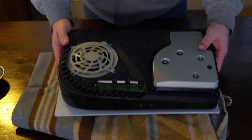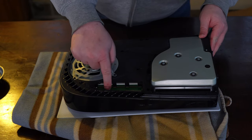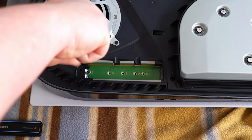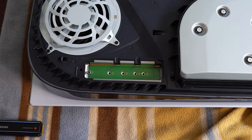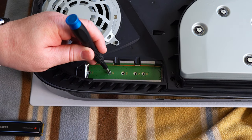The first thing you're going to do is identify the length of your M.2 drive — mine is 80, so I'm going to position it right here. Next, we're going to unscrew the screw and move that spacer. The screw is magnetized, which is helpful. Gently move the spacer to where it needs to go. Easy peasy.